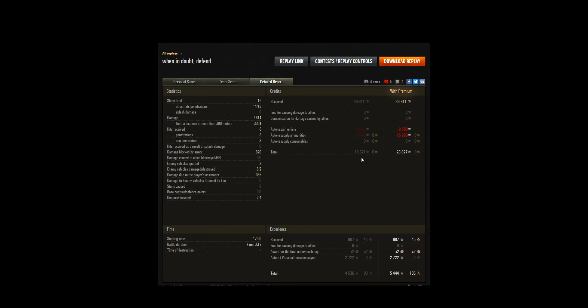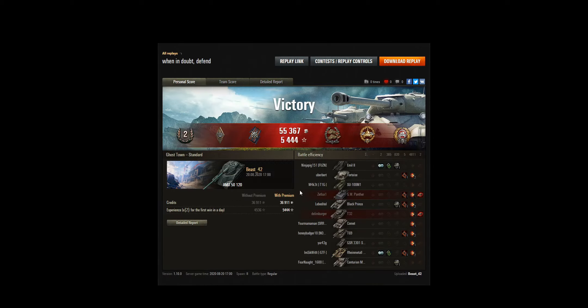We made 28,000 credits without firing any premium rounds in a seven-and-a-half minute game. The biggest key takeaway: when in doubt, defend. When you see a flank being abandoned, don't just give up map control for free. If you do need to fall back, do it in a way where you're still taking HP off the enemies — don't let them gain ground for free.